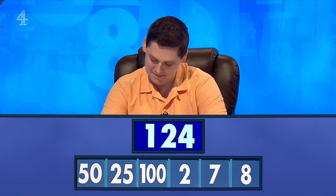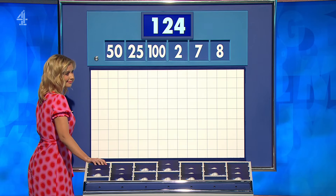One, two, four — Steve? Yeah, 124. Rob? Yes, 124. It's been an all right week for numbers, it really has. Steve: well, I'm glad I gambled now, to be honest. 100 plus 25 is 125, eight minus seven is the one.